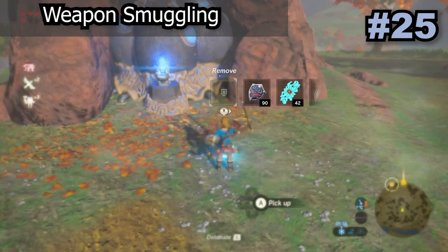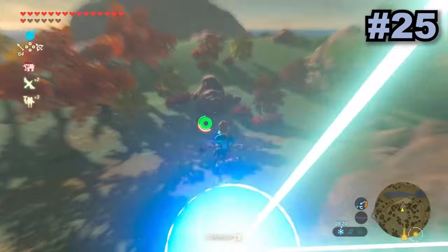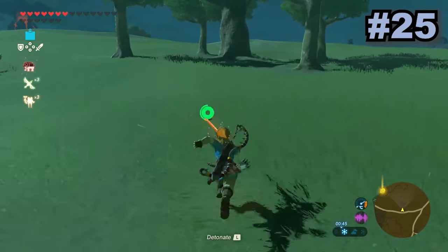We can smuggle weapons by just using a bomb, and from this we can see a bunch of dumb animations and even cheese torch puzzles by smuggling a torch, as it won't be affected by anything such as water. This glitch also makes Link look quite strange as he will use one hand for two-handed weapons or other funny looking weapons.